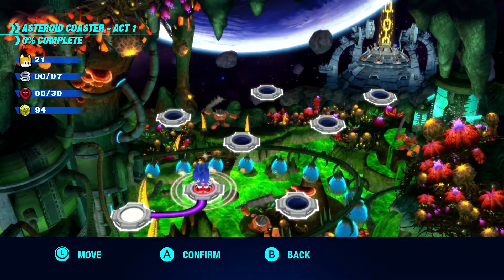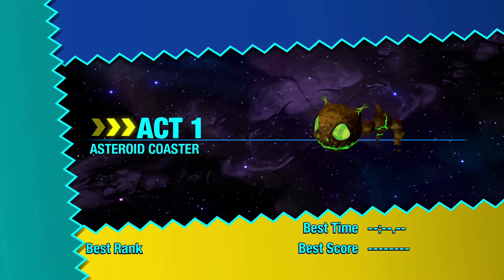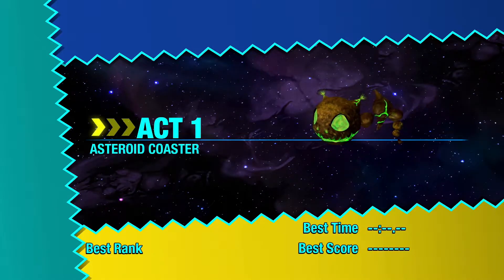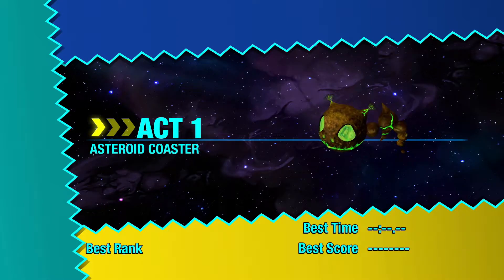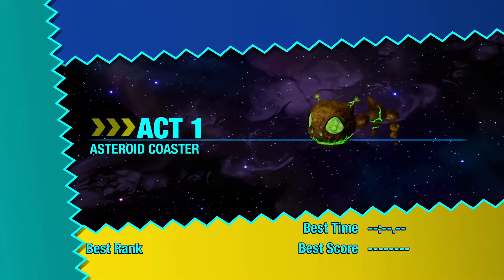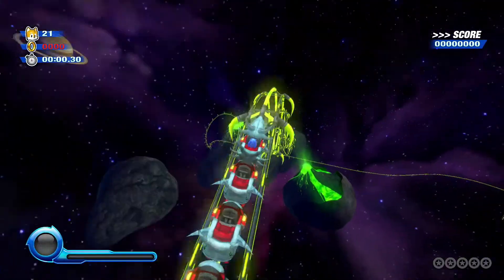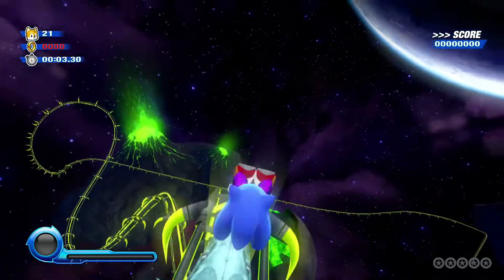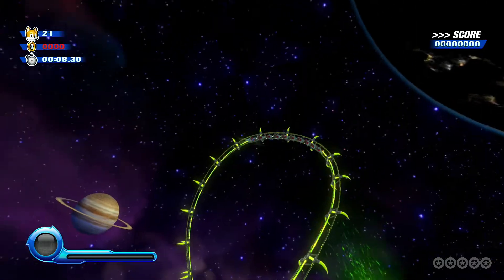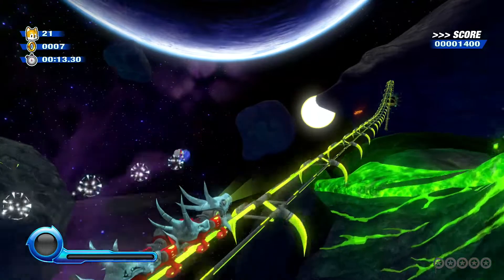Starting with Act 1 where we unlock a new wisp. I do like how this whole wisp planet looks like a wisp itself. But this is the asteroid coaster planet, so as you can see there'll be a bunch of coasters we can ride. Hopefully we don't fall off them. This is actually a pretty cool place — I think I could get used to it.